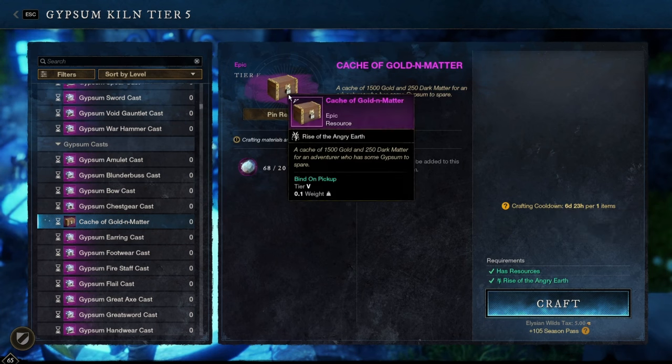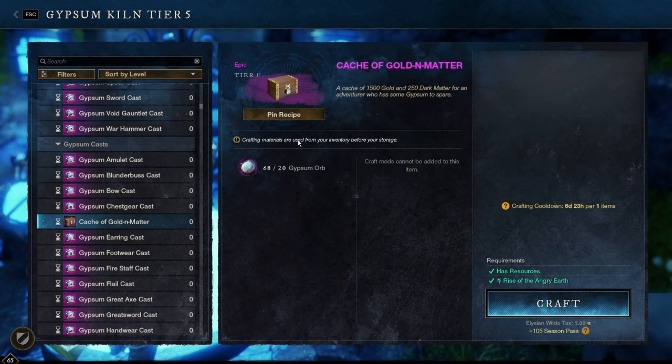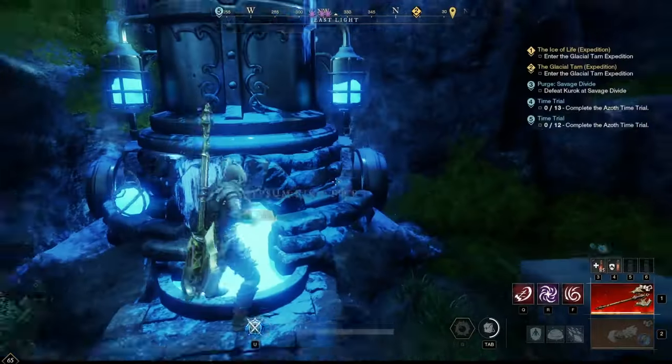If we take a quick look, you can craft this once per week. Within it, there's 1500 gold and 250 dark matter. Sounds pretty good up front, and it costs 20 Gypsum Orbs. However, there may be a little bit of a different approach to get more bang out of your buck in regards to these Gypsum Orbs.